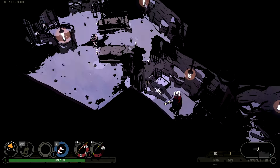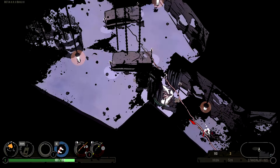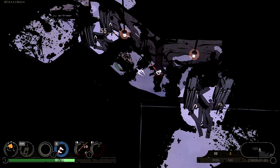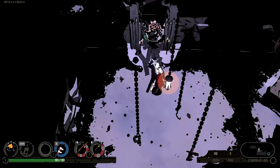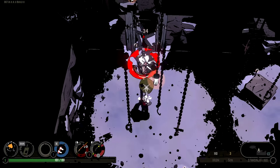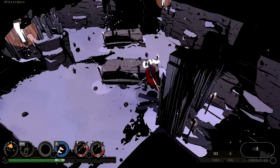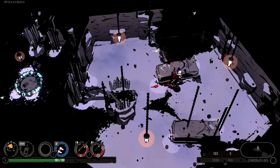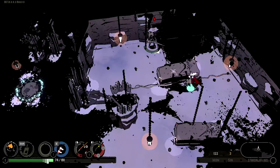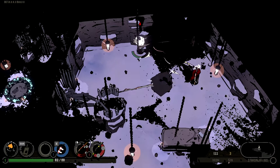Coming off of the Guerrilla Collective, we have a really cool game I want to talk about today called West of Dead. This has a very distinct, gritty, dark art style, and I absolutely love it. It takes full advantage of some really interesting shadow effects that always kind of puts you on the defensive, even when you're supposed to be on the offensive. I think that's definitely one of the great hooks of the game.